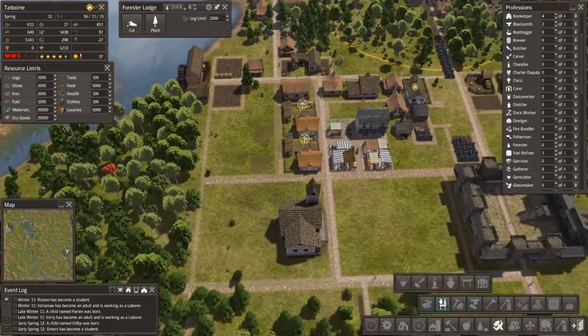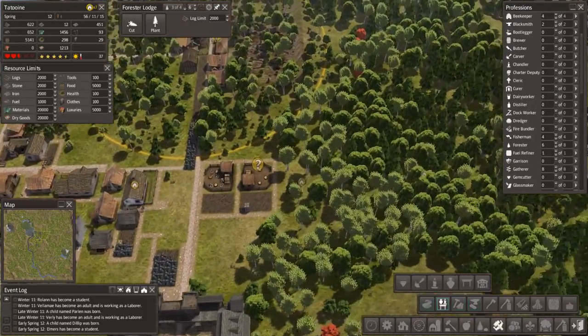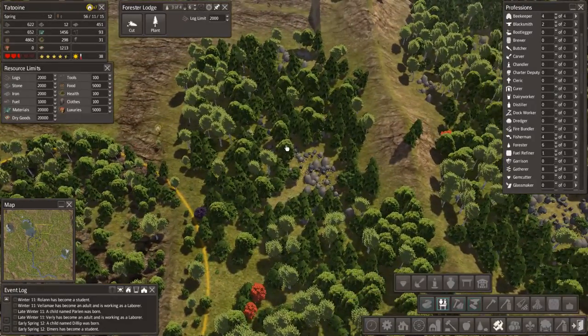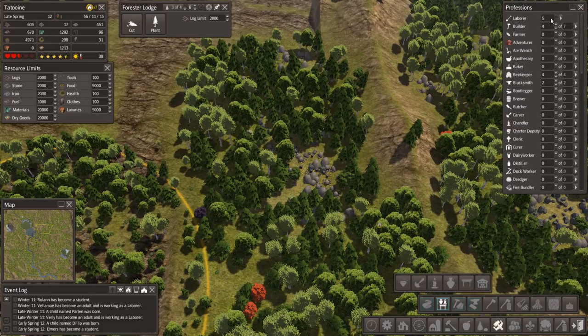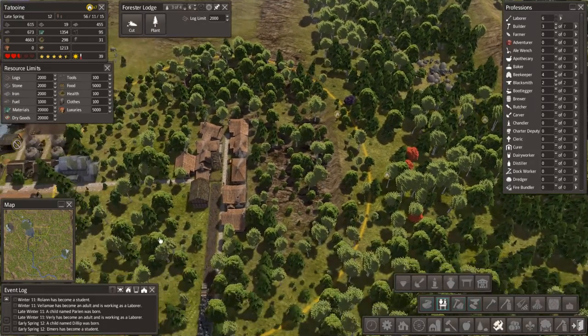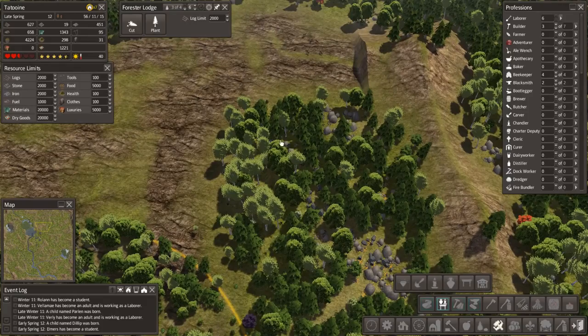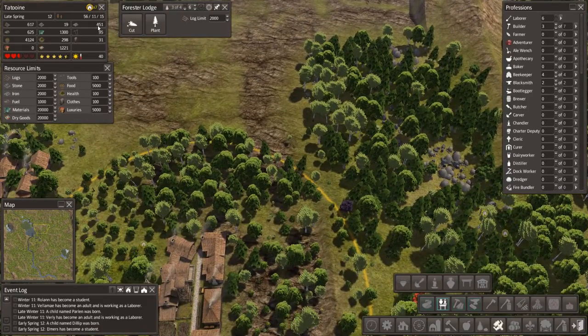We're a bit low on stone. I've asked our guys to go out and collect a load, but there's still stone up here. We've only got five labourers though. Let's crank the builders down to three and let them get on with stone collecting. There's still a lot of stone and iron to collect, but we've got plenty of iron.